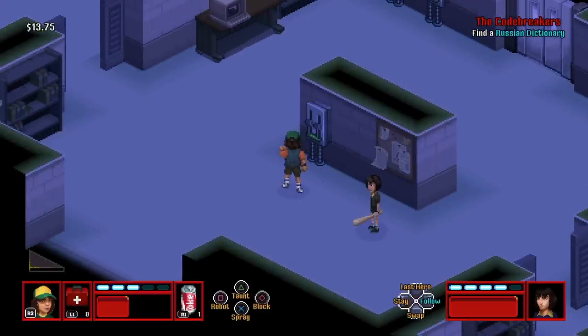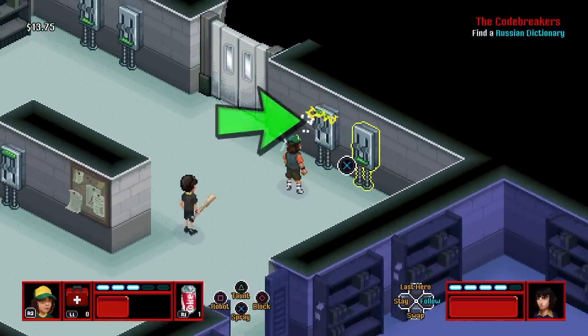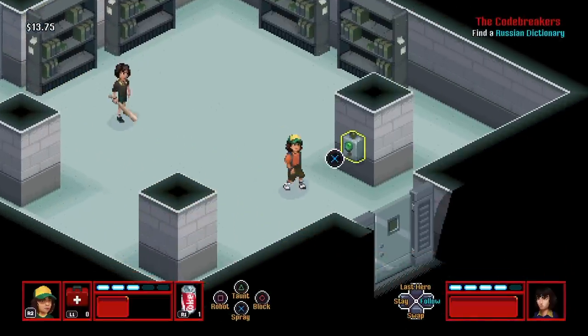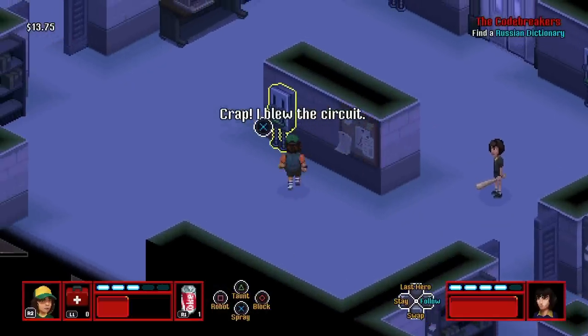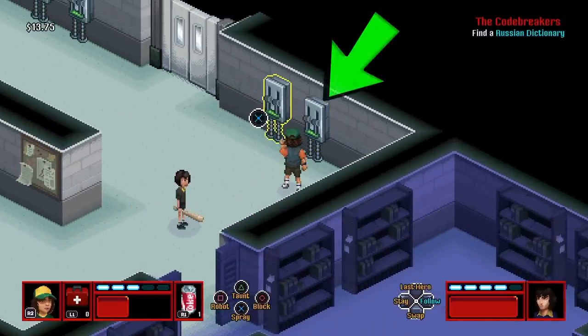The first thing you're gonna want to do in this main room is come here and hit the main switch, then hit the second switch to the left. Then come over here and hit that green button — it's gonna open that door. Come back to the main room, turn on the main breaker, and then turn this one on right here.